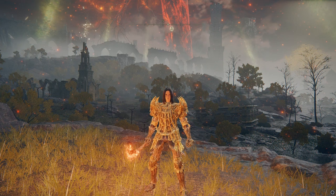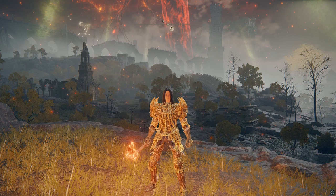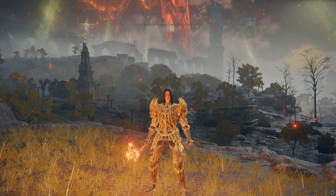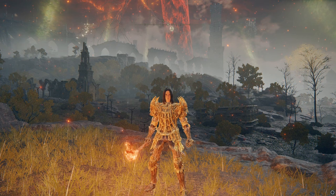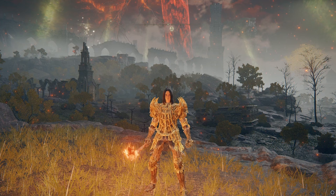You'll be placed in a cave, run out, and you're in the same spot from earlier — Mohgwyn Palace, Dynasty Mausoleum. Those are the three ways to get here: the exploit way you can do at any time, the early game quest way, and the late game way. I wouldn't recommend the exploit unless you're already familiar with those systems or have a specific challenge run reason. But now you know all three ways to get to the Dynasty Mausoleum to fight Mohg, the Lord of Blood.